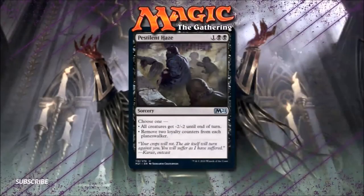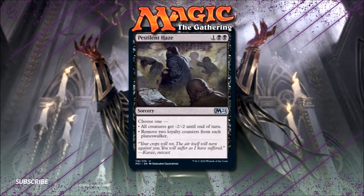Number 8: Pestilence Haze. I'm really digging all of the new means of Planeswalker interaction Core 2021 has provided Oathbreaker with, and Pestilence Haze is the perfect example. This 3-drop sorcery is essentially a Drowned in Sorrow that can be used against creatures or Planeswalkers, which I believe is a first for MTG. We've had access to Planeswalker wraths like Storm's Wrath and Hour of Devastation before, but nothing quite like this card. It's certainly not as effective as the Elder Spell, but it's a fine new budget option for control strategies in Oathbreaker. I agree with Alex on this one.